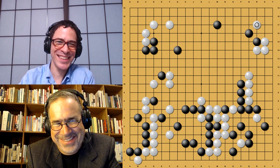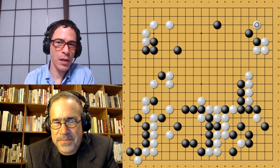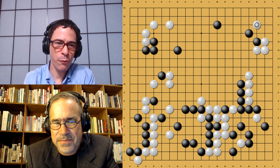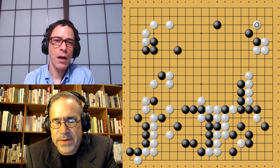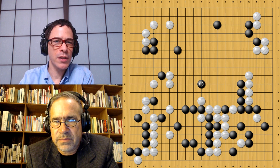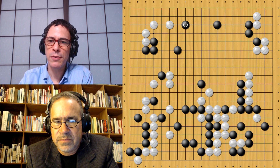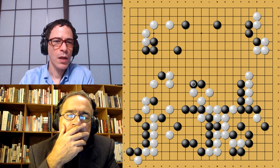It looks almost like we're heading into an endgame here — you would think from this point onward the game is going to get a bit more simple, but it doesn't happen that way. Why am I not surprised? The 3-3 point here is big, and at this point, although the lower left corner is not alive, that ko means there's a 30-point difference between Black living and White killing. Maybe the 3-3 point is still a bit bigger. And also there's that move on the upper side which is going to come up fairly soon. This move here is also a huge move.